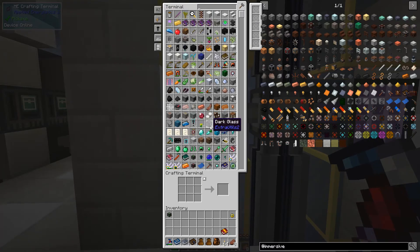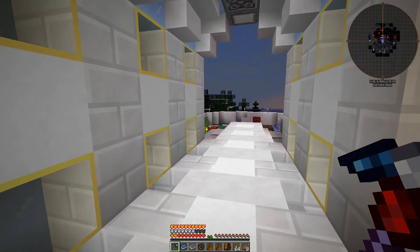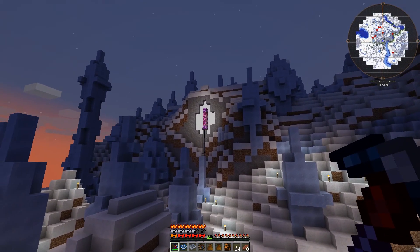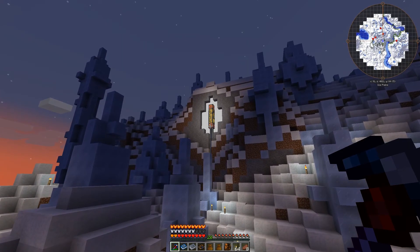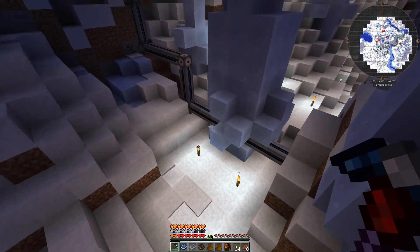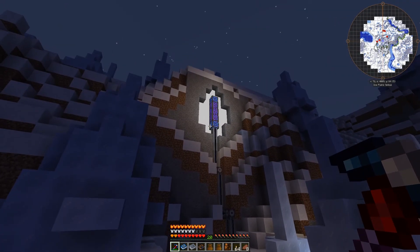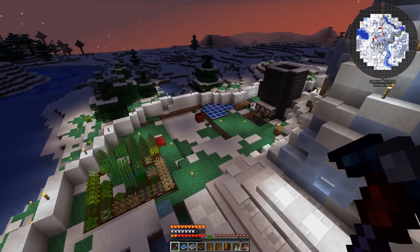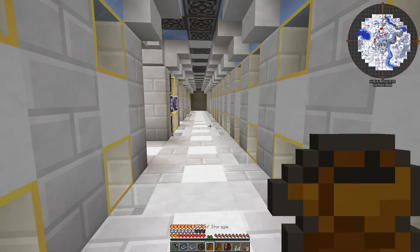We've got our terminals here — I've moved them up here. We've got our crafting terminal and our regular terminal which you saw in the last episode. I put the CPU way over there — I thought that's just kind of a fun upgrade — and I ran the conduit through on the ground like this. I kind of want to make it a theme where we see the brain of the ME system kind of go everywhere. Let's take a look at Immersive Engineering.